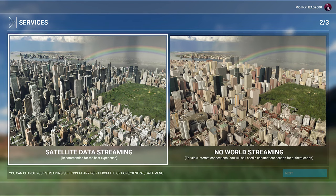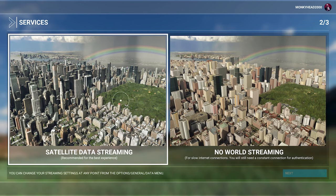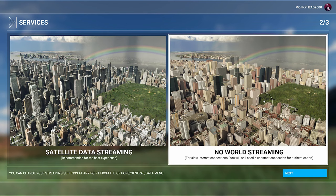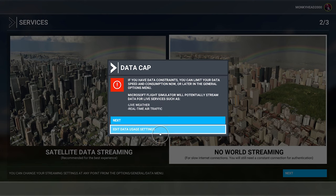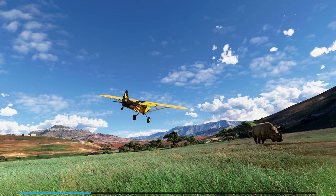The satellite data streaming basically just streams satellite data from the internet, which makes the environment look a lot more realistic. If you turn that off, it just uses generic placeholder models. This feature needs a pretty fast internet connection, but the offline mode doesn't need internet at all. It does say down here you will still need a constant connection for authentication, but that's actually not entirely true, as we will show. We just hit next, and then it gives you some assist options — I'm going to keep everything at easy just to show everything.